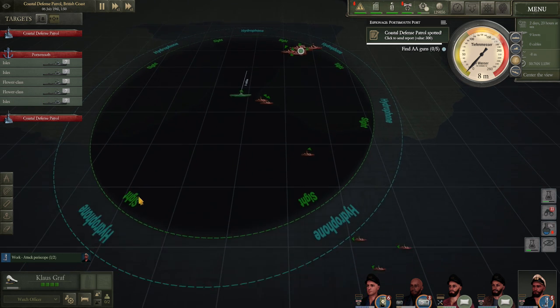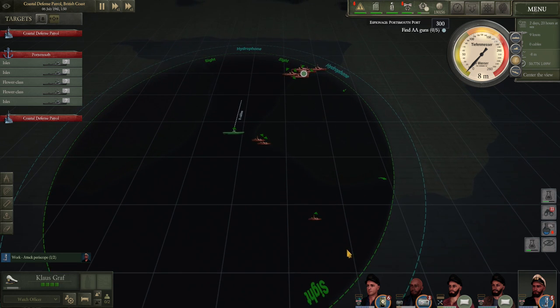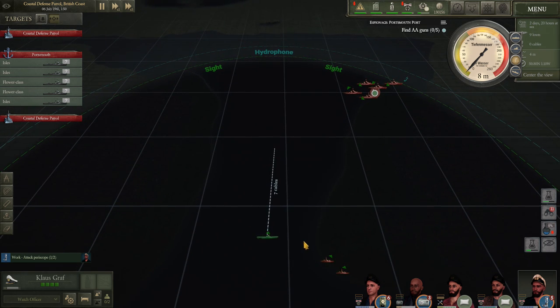We've spotted Isles and Flower-class corvettes in the harbour. There are some faster stack ships out there and this one's turned around - no doubt it's seen us because the grounded boats probably reported us.